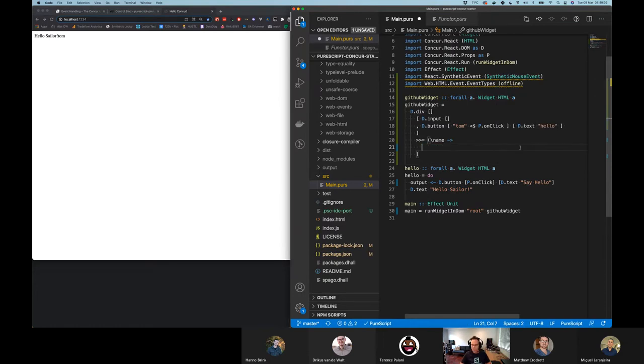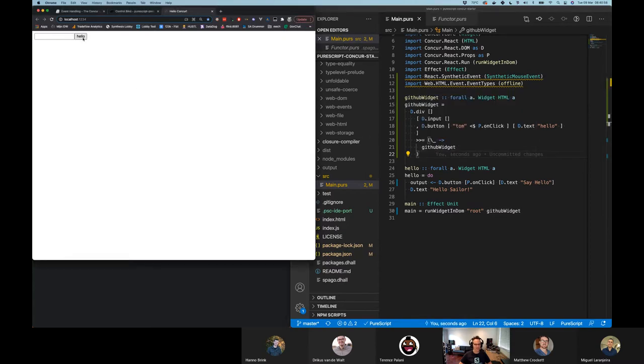So I suppose we could use 'name' there. And so now if I click hello, I get 'hello sailor Tom.' We've created a little chain. D dot text also never returns anything — it doesn't have any composition in time type of stuff. So GitHub widget never disappears — there's no more events that can be propagated from this thing, so this component lives there forever. What should we be doing here, actually? Maybe we just wanted to handle the click event and do nothing — keep our widget visible so we can just keep clicking it and nothing really happens.